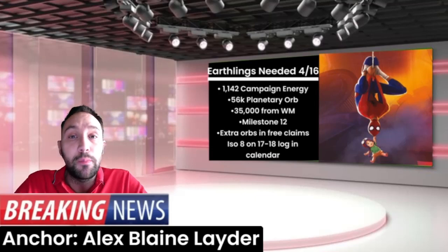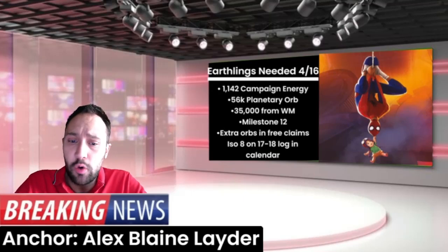This will get you down to milestone 12, which is going to have all of the monthly currency as well as the monthly item. You'll also net a bonus 40 Peter B. Parker shards. The missing info for this event is going to be how many planetary orbs we're going to be getting from the free claims, the calendar — which will be lasting approximately five days — and also from the ISO 8 Heart campaigns starting on April 17th going through April 18th, which also ties into our next event.